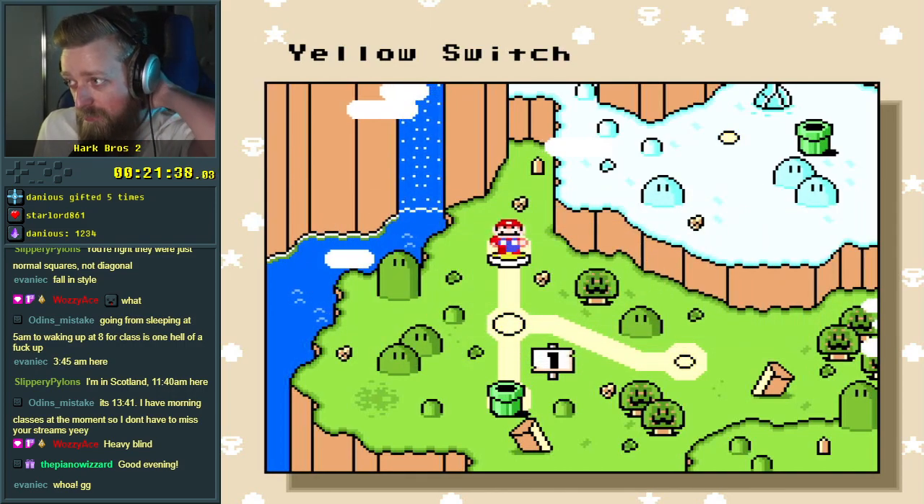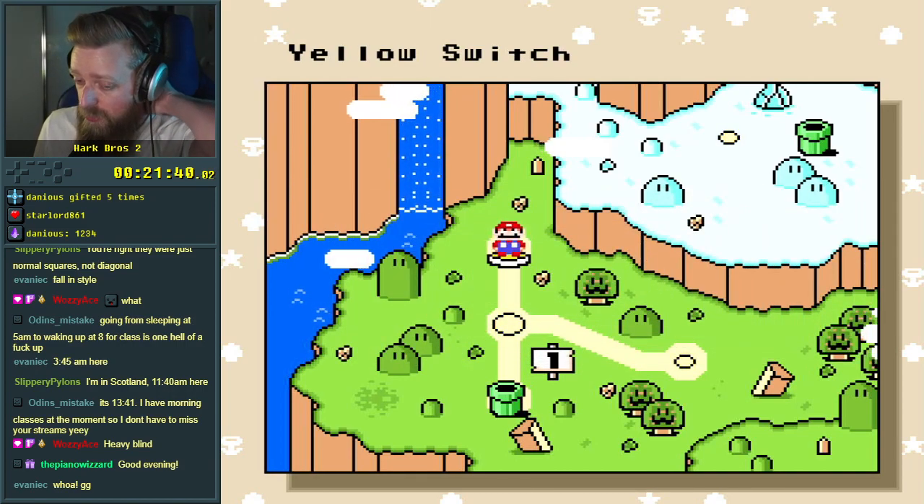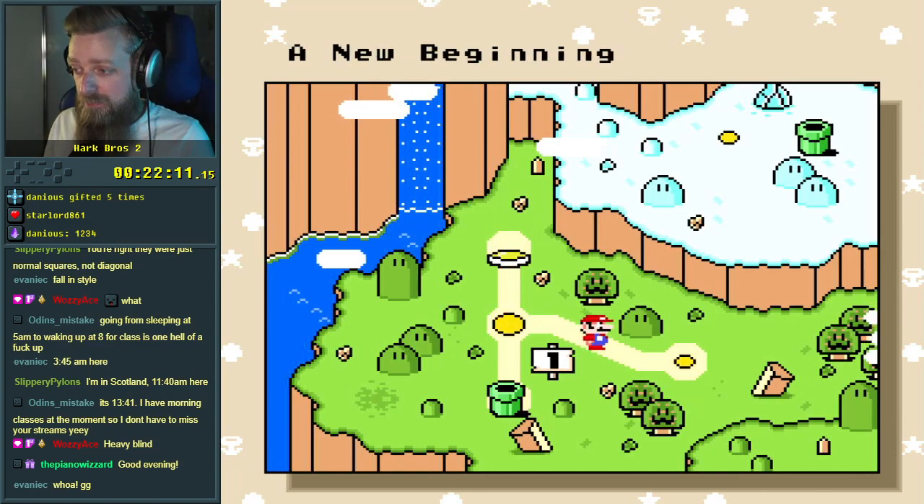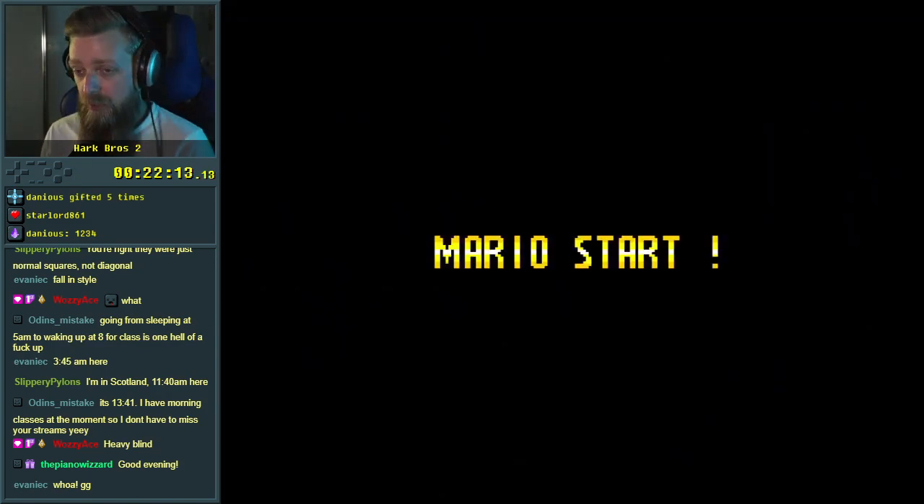One thing you've got to know about those saws is the hitbox is very deceptive. Like, in that case it works in my favour. Yellow Switch done — that feels good. What was this one called? It was called something. It's a level.